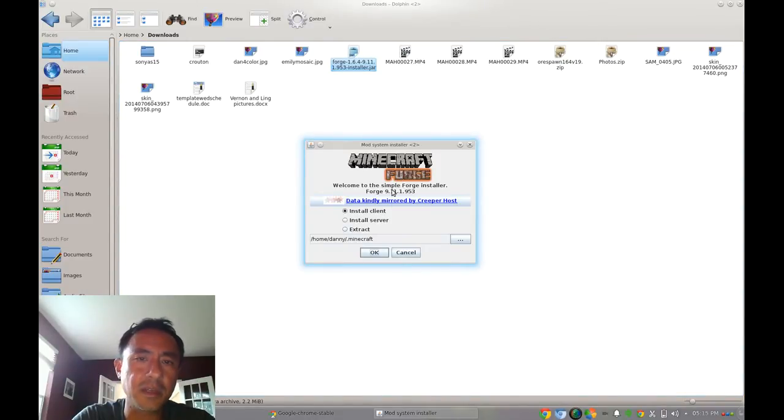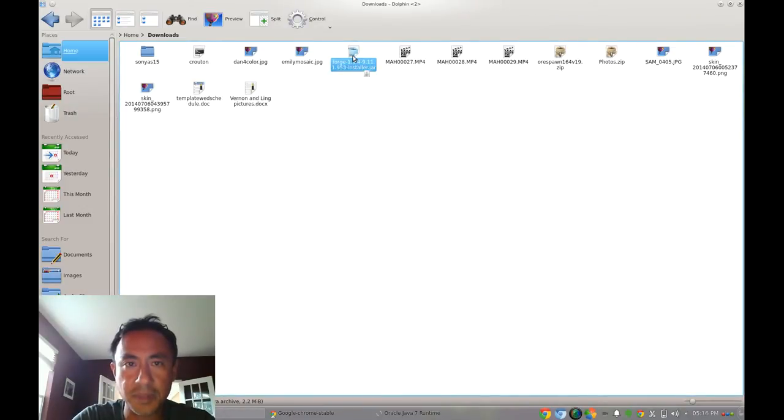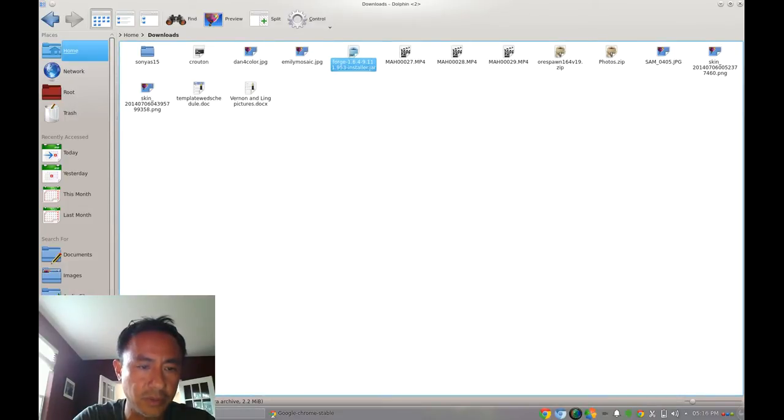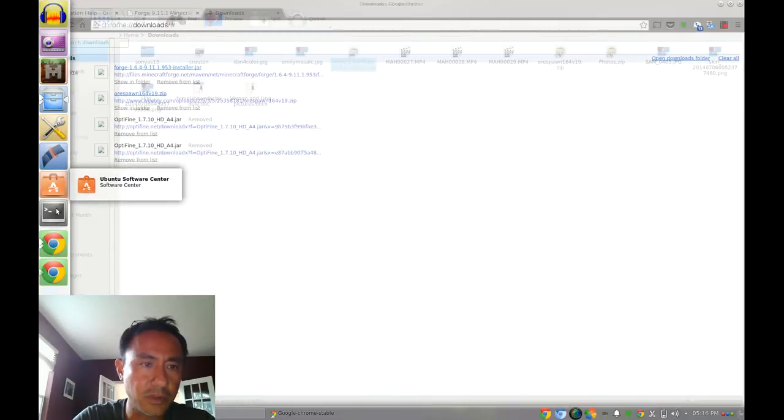For some of you, when you double-click the Forge installer .jar file, it doesn't open a window asking to install — it just doesn't work. If the window does come up, just click OK. But if it doesn't, you'll need to open the console terminal and navigate to your Downloads folder.